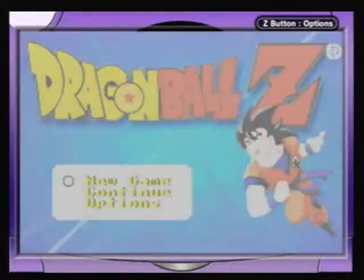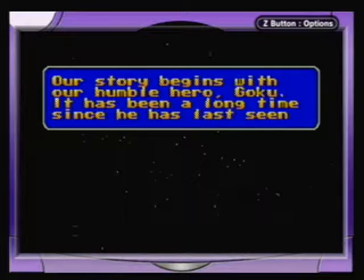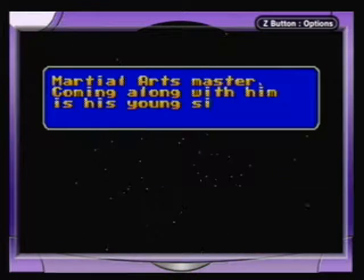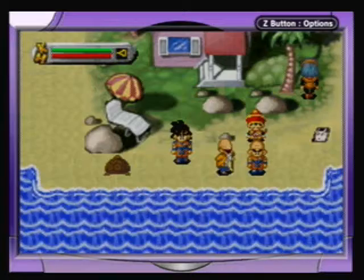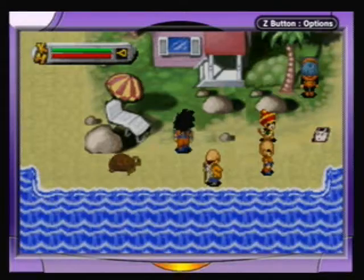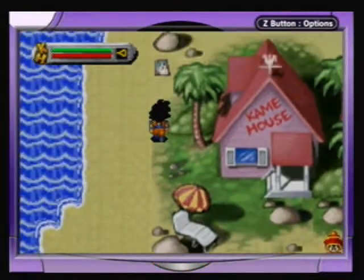We'll go ahead and pick New Game. Our story begins with our humble hero Goku. It's been a long time since he's last seen his childhood friends, so he's decided to meet with them at his old martial arts master's house. Coming along is his six-year-old son Gohan — though at this point in the series Gohan is actually four, so the game is already off to a wrong start.